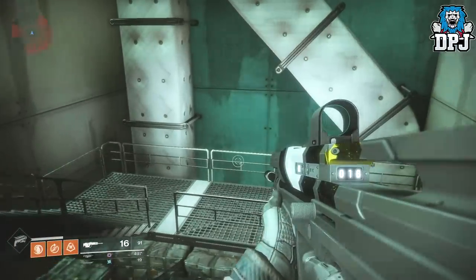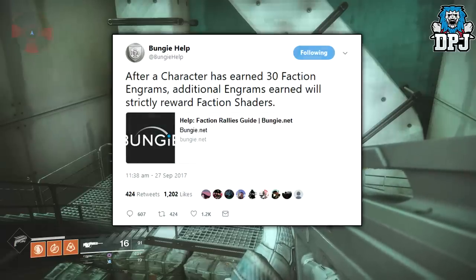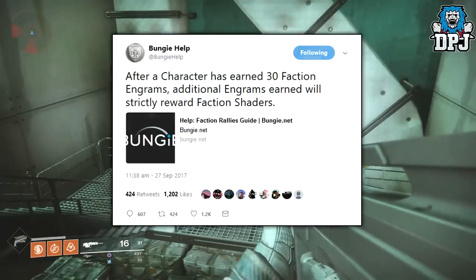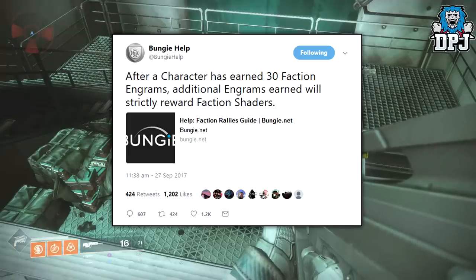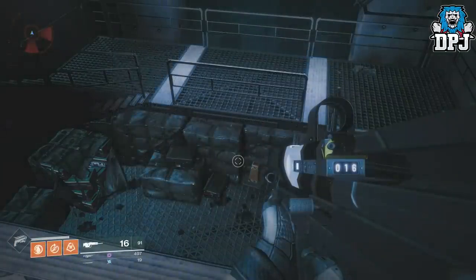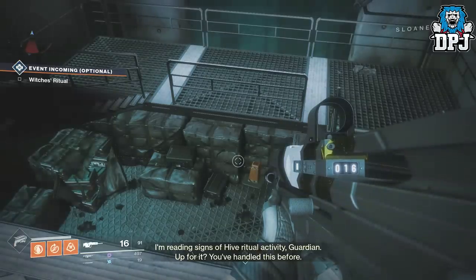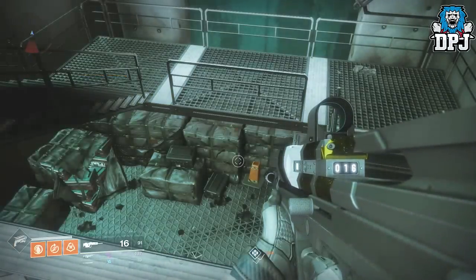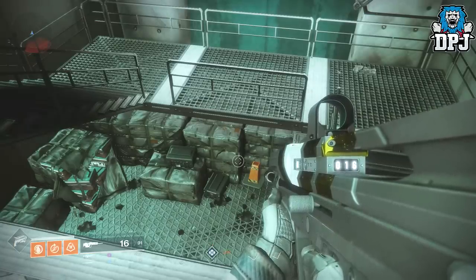This is seriously important: Bungie tweeted out that if you've got two 30 faction packages with your faction of choice — whether that be New Monarchy, Future War Cult, or Dead Orbit — any package after that 30th will only give you shaders. So there's no point going into this grind without knowing the exact number of packages you've already opened with your faction.